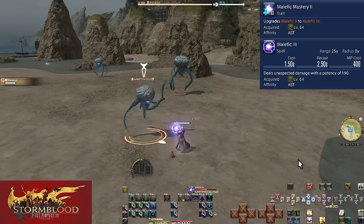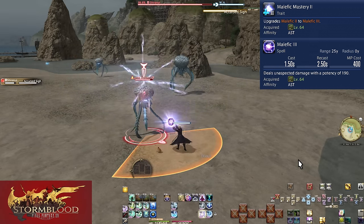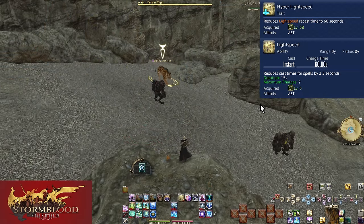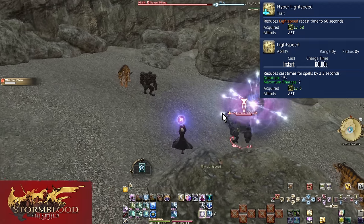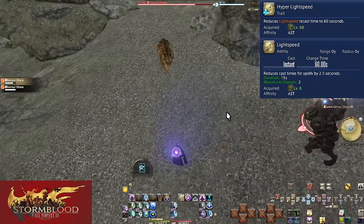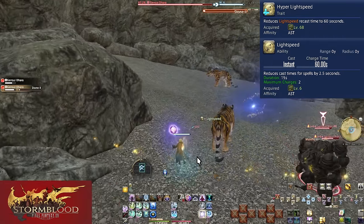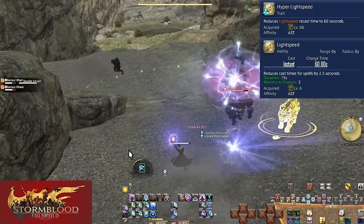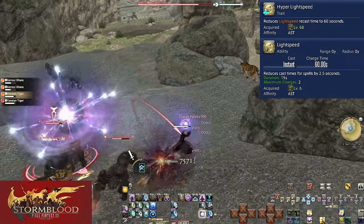Level 64, Malefic Mastery 2 and Malefic 3 — now 190 potency to a target, nothing changes otherwise. Level 68, Hyper Lightspeed. Lightspeed has been reduced from a 90 second to a 60 second charge time, meaning you can afford to pop it far more often for heals or damage on the move. Lightspeed was already very good, but this short recharge timing makes it ridiculous — 15 seconds of every minute, 25% of the time, you have free movement. You can store movement for later for up to half a minute of movement, or use as situations come up. It's a hugely important skill.